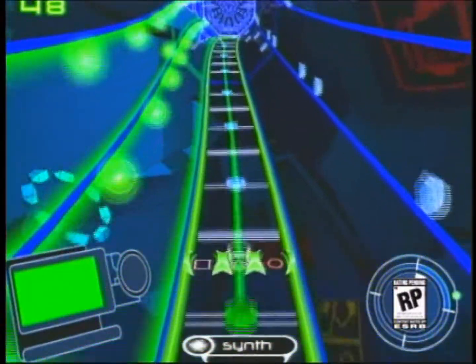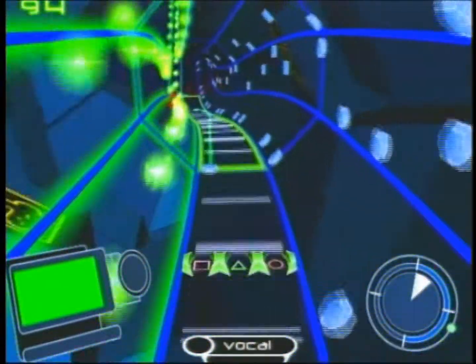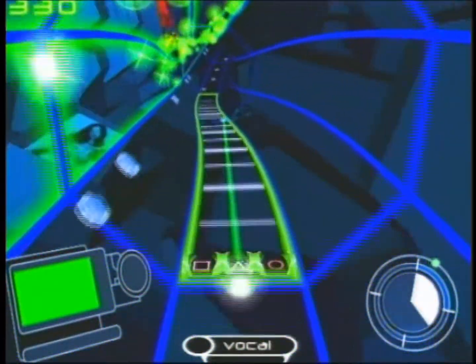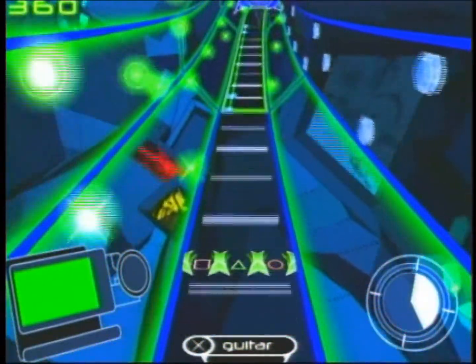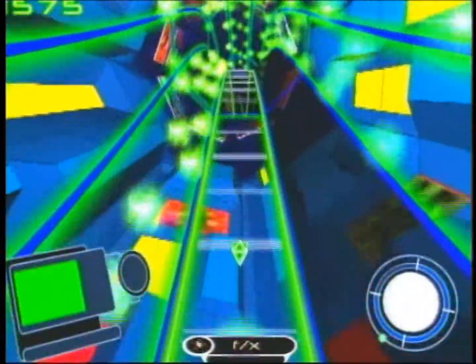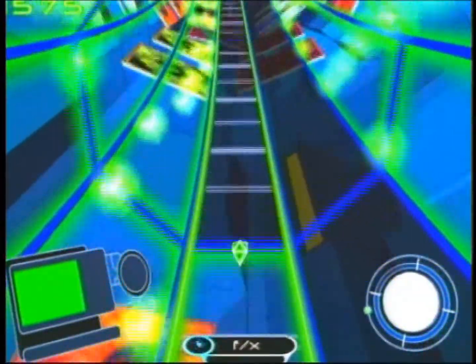Frequency is an online DJing game. It allows you to build a song with friends, an existing tune, and remix it together online. You have an eight-sided tunnel — each side represents a different instrument. Gems come down that side of the tunnel and you've got to match the beat of the gems and capture the music. You'll be able to go online, meet up with friends through chat rooms, and actually play the game with four other people, each taking a different instrument. You can also take an existing song and remix it with your friends all at the same time. Frequency will be available this November on PlayStation 2.